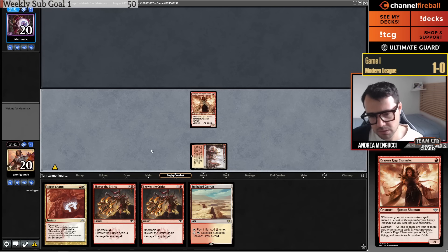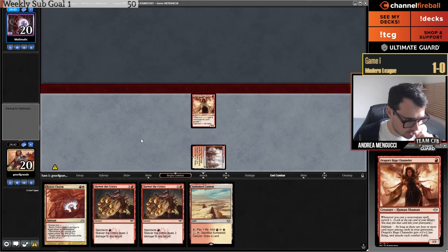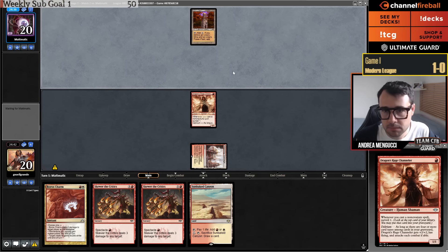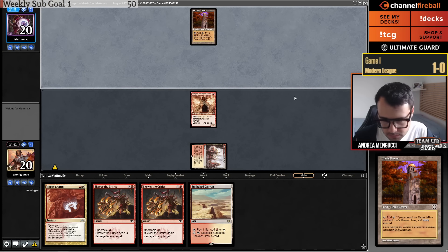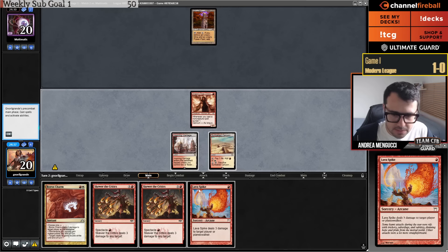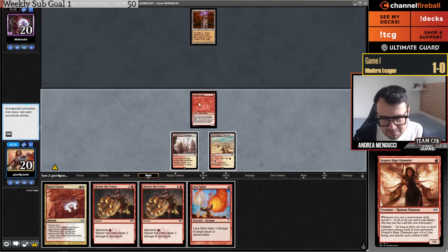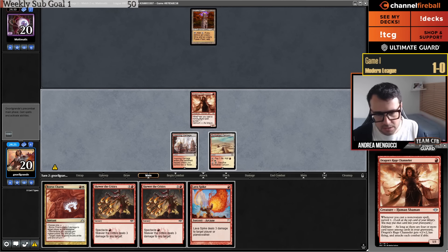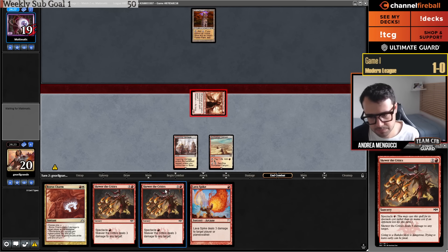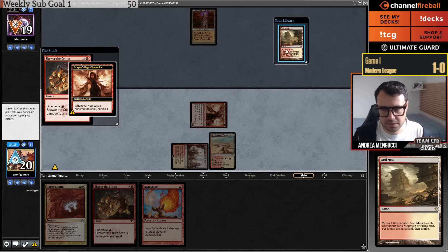The Boros Synth video will go out today on my YouTube channel on Monday. We're playing against Mono Blue Tron — they're not going to be very happy to see Burn. Usually you want to go Lava Spike, Skewer pre-combat to pump the Prowess card, but it's impossible to get Delirium here, so I'm just going to go double Skewer to make sure I get rid of them.